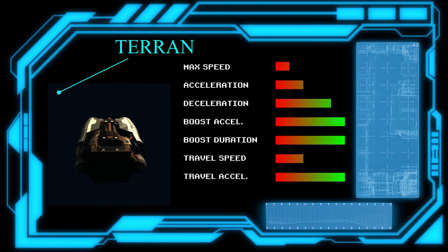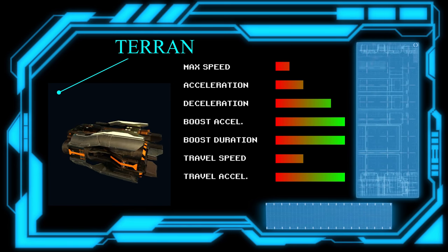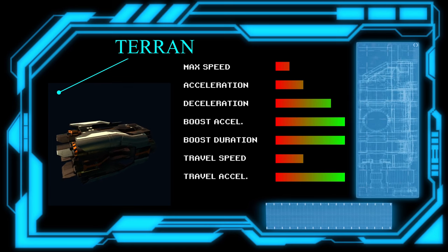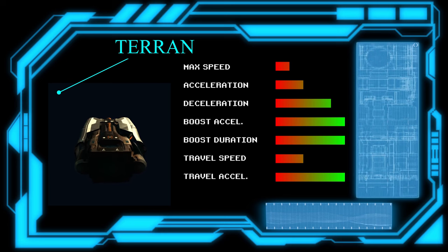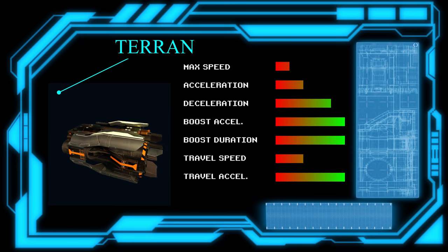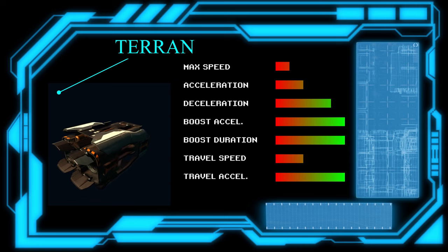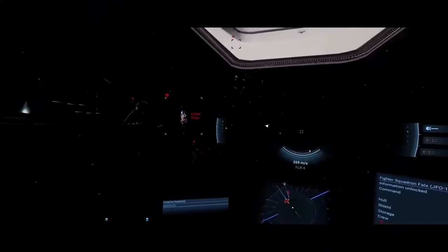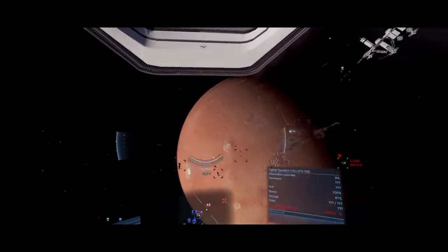With Terran engines, things are different. First, their boost duration bonus only applies to combat engines — for all-around and travel it's the same as everyone else. The other difference is how fast they can accelerate, meaning they are very good at making micro-warp jumps: short bursts, even in combat, to move to wherever they are needed. Where you'll really notice this is in large ships — they can move their destroyers around a battlefield faster than anyone else. Electus made two videos highlighting the Terran engine's strengths, linked in the description.